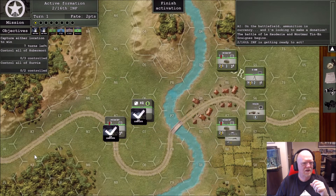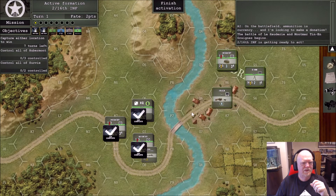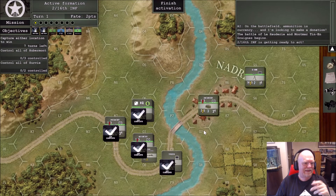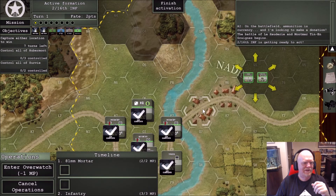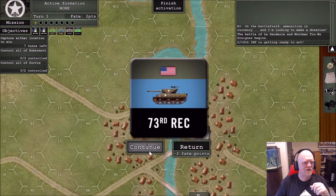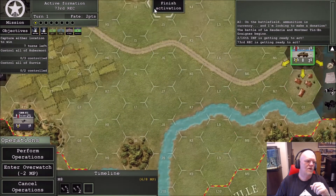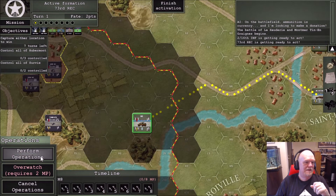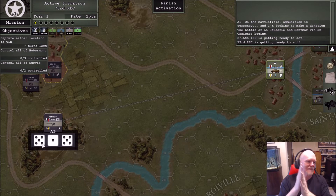Keep that bridge clear — we don't want everything stacked up behind it. Take the truck up there. The infantry will get on the bridge, which blocks it a bit, but the mortar can only move two hexes anyway. Finishing the activation on the 73rd Recon, let's take the Greyhounds first — they're going to try to get over here, though they'll get shot at by that Pak 40. They do get opportunity fired at, but no hits, which is good.